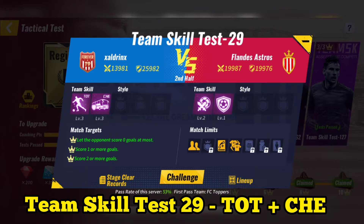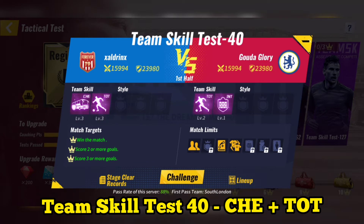Team Skill Test 29. Use Tottenham plus Chelsea. Make substitutions, use the special tactics, and then you can skip the match.